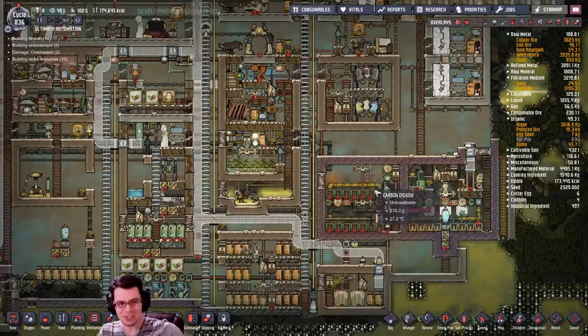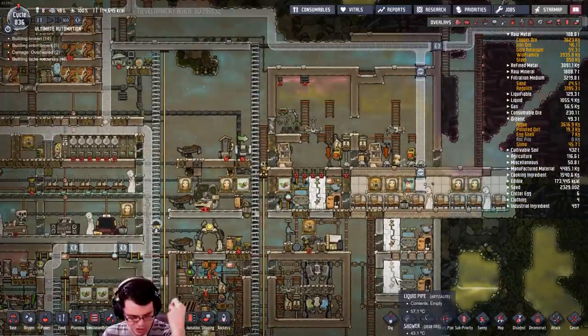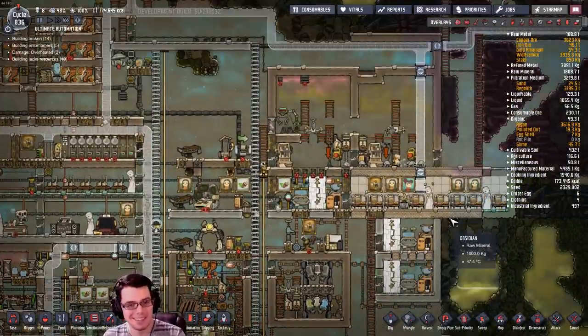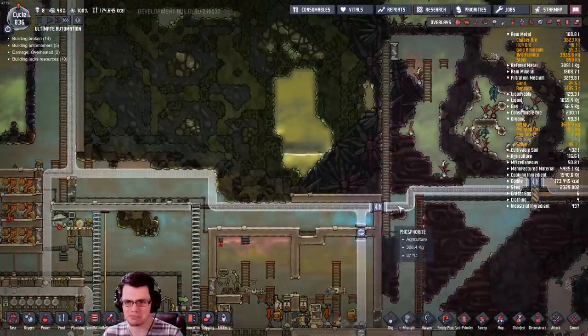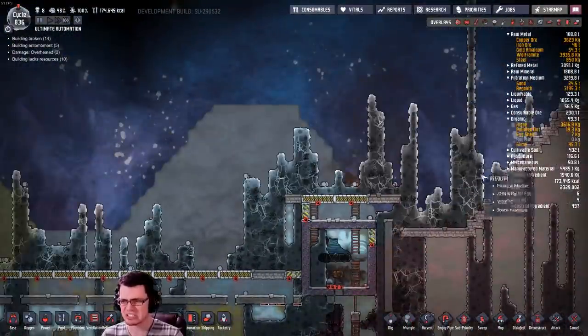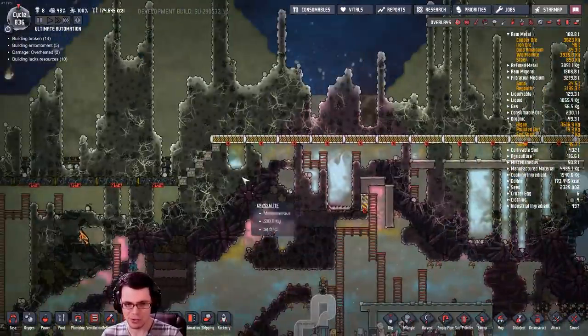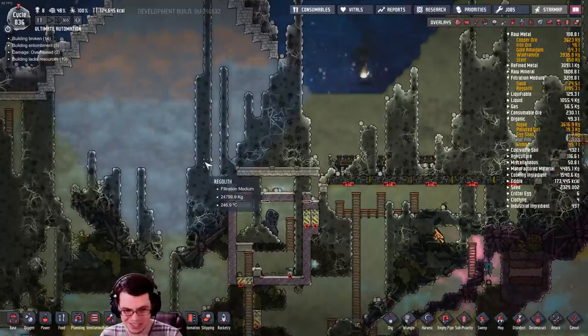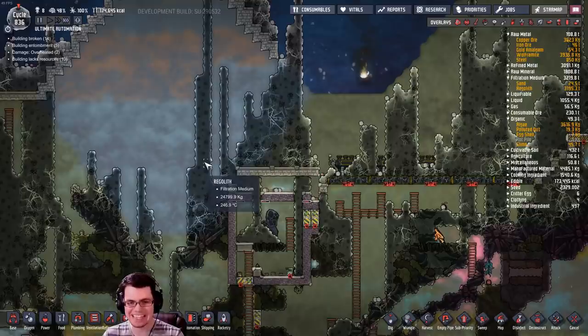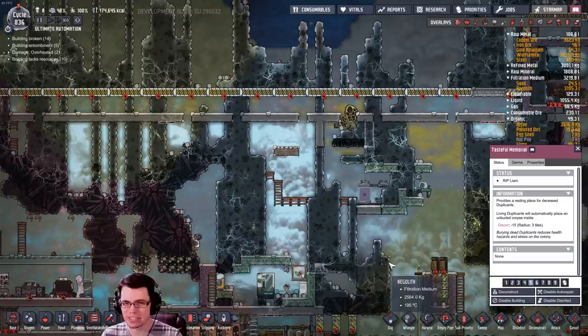Welcome back, fellow duplicates, to the ultimate automation challenge. The new space industry upgrade has just dropped into this base and it has had some interesting effects on the regolith way up there. Let's go take a look at this crazy stuff just stacking all the way into space. Look at how much there is - here's a good one: 24,799 kilograms. What - that is so much!